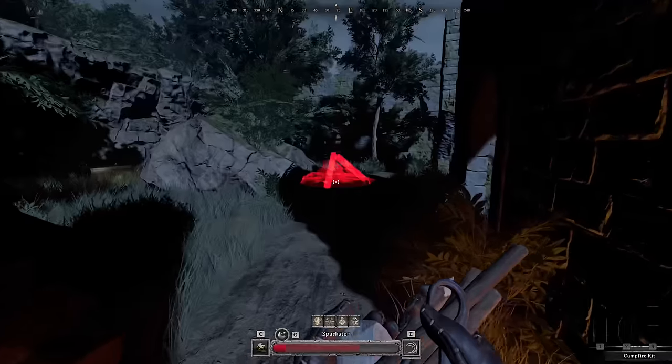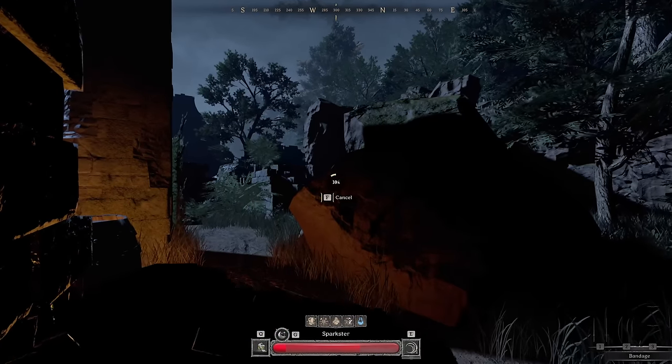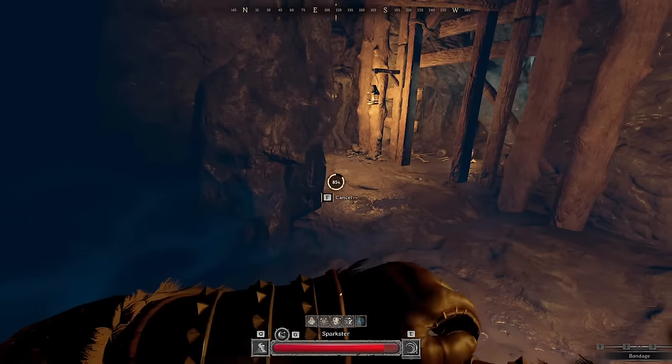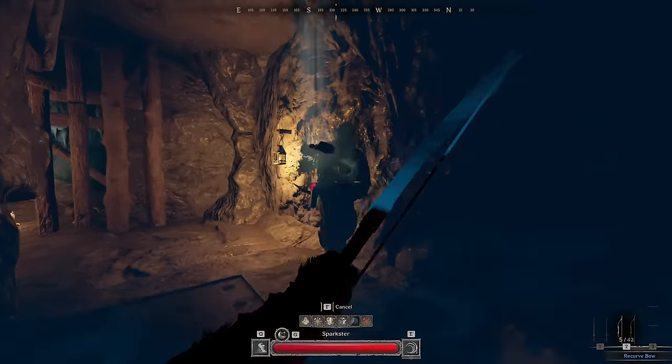I could have died there because of my whiffage. The plan worked out great though. When people throw one axe, that usually means they're about to throw another one because people usually throw them in pairs. Okay, I'm not at the best spot — I do not want to be in a corner. I'm going to try and hit him with a dodge.